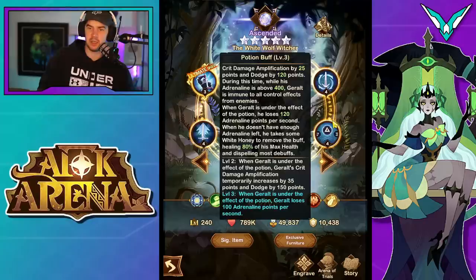Looking through the rest of his kit, you'll find that he has a lot of things tied into giving him extra energy so that he can basically sit in this form infinitely as long as he's got something to attack. More enemies means he does it better. If Yennefer's on the team, he does it better as well. It's kind of like get him to ult and then he just goes into this form for pretty much the whole battle.